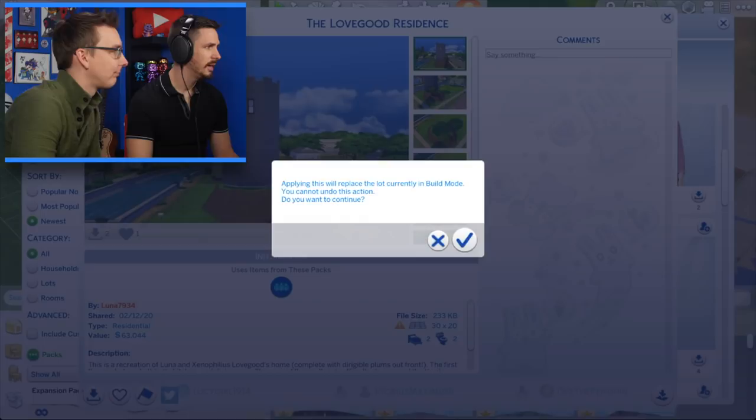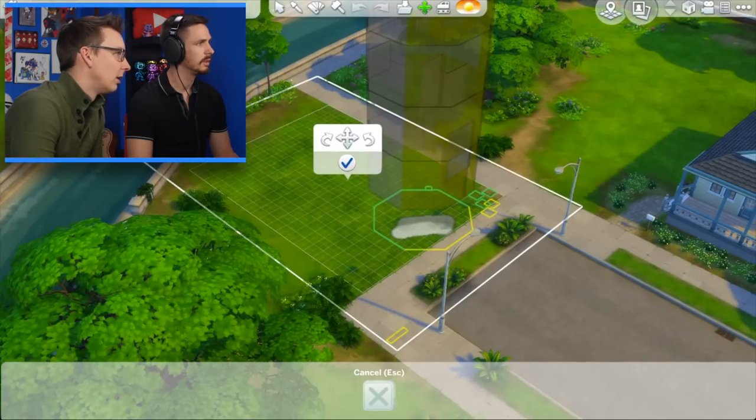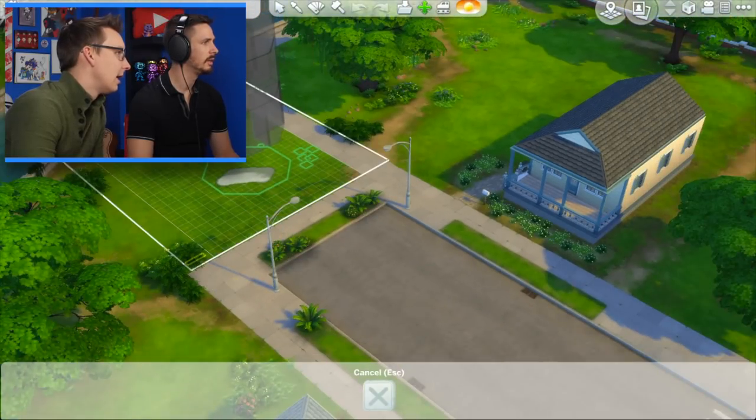Furnished — yeah! Applying this to replace the current build mode; you cannot undo this action. Sure! It seems real tall — oh, is it too big? Nonsense!